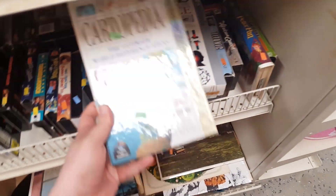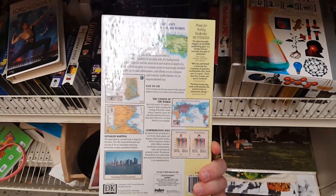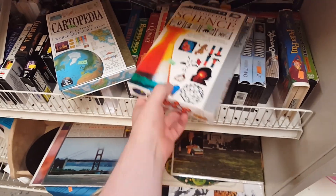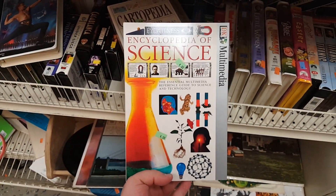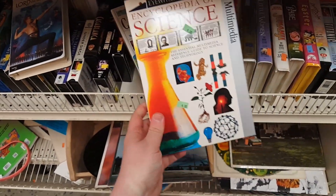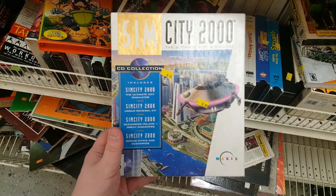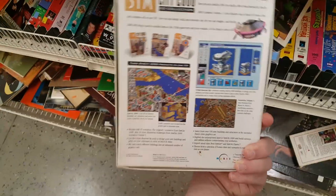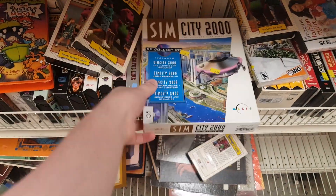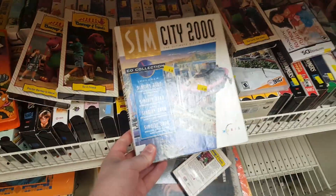Hey, I recognize these kind of boxes. Here's Cartopedia, which is a Dorling Kindersley multimedia program — the people that did The Way Things Work. Games, well, sort of games, interactive encyclopedias. Here's another one by them — it's an Eyewitness Encyclopedia of Science. I remember vaguely playing these a little bit either at a friend's house or a library back in the day. I'm grabbing them. I didn't grab this though — this is SimCity 2000 CD Collection, pretty nice condition box. I was surprised to see this; I don't ever really see this particular release of the game in a Goodwill. So amused by it, I didn't even notice those OG Barney tapes.